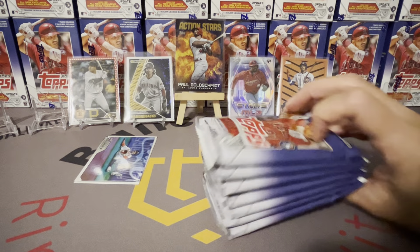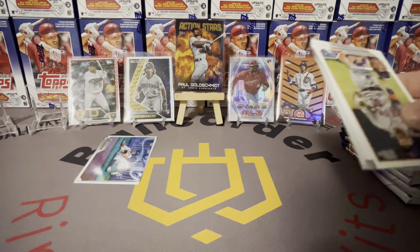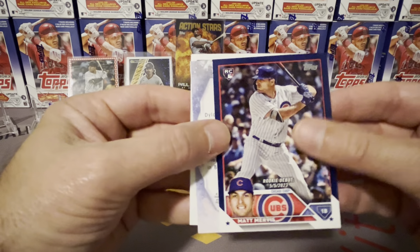We're going to do three packs tonight. Still waiting on another auto here — still waiting. Francisco Alvarez, I wonder how he's going to do next year — lots of potential. We got a blue border — oh, rookie! Matt Mervis, there you go. I have hit so many parallels with this guy — so many parallels. I'll get him in a sleeve.